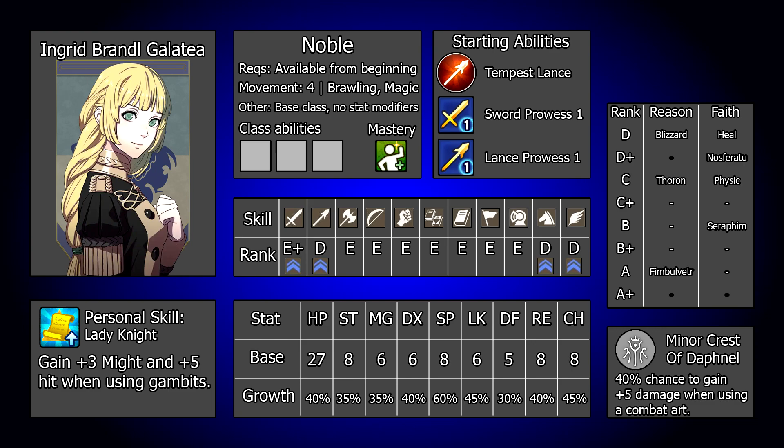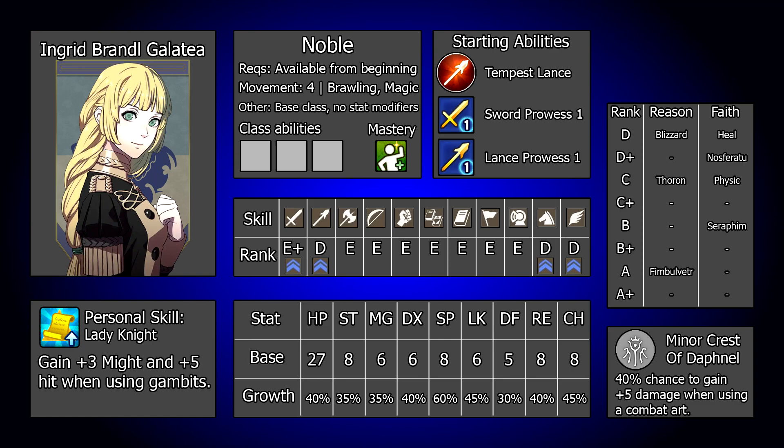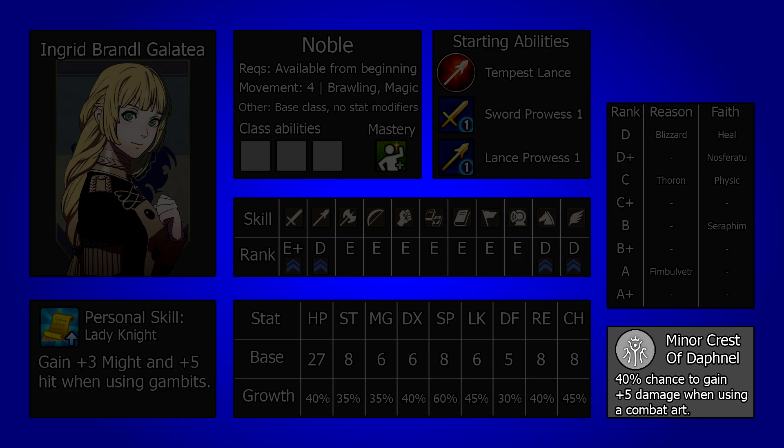On top of this, if Ingrid is equipped with a supporting utility gambit such as Stride, Retribution or Impregnable Wall, then her personal ability has no effect at all, and for all intents and purposes she doesn't have a personal ability in these situations, which is never ideal.